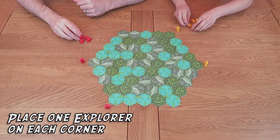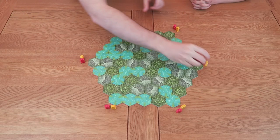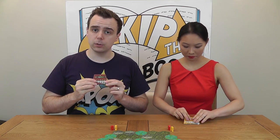Once the board is built we now must deploy our expeditions. Each player should choose a colour and then take the six explorer tokens matching that colour. They should then place one explorer on each corner of our board. Each of these groups of explorers is referred to as an expedition. Each player should then take the reference card that matches the colour of their explorers. Finally we elect our first expedition leader. This should be the last player who visited a rainforest, or alternatively this can be issued randomly. The first expedition leader should be passed the leader token. We're now ready to begin our trek.